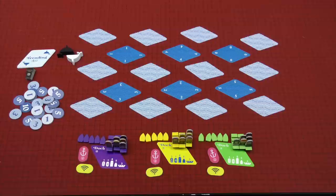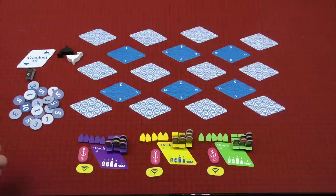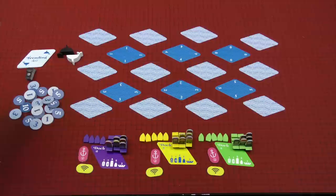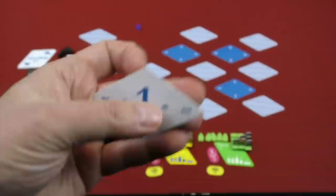On your turn, you're only going to do one of two things: either investigate and move — which is what you'll do most often — or finish for the round. When you investigate and move, you take one of your investigation markers and place it next to one of these fish cards to ascertain information about how many fish are where. For example, the purple player puts their investigation marker there — they and only they take a look at the card and get some information, like: there's one fish that's going to show up here.